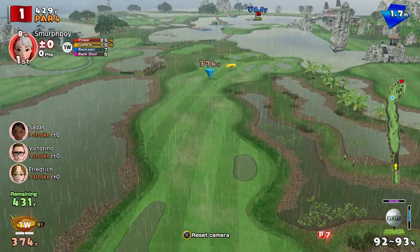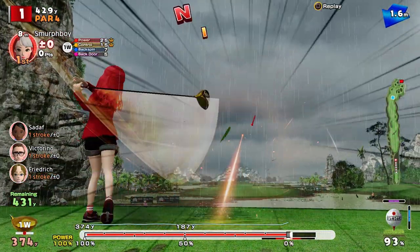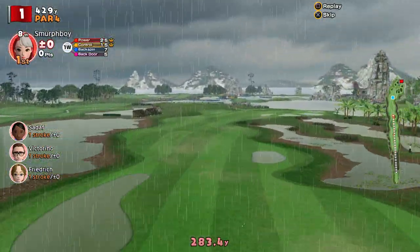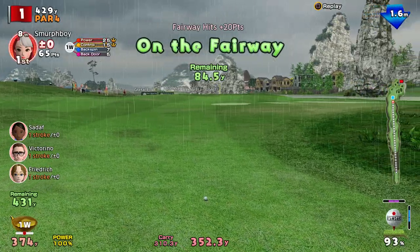Rain reduces your carry, i.e. the distance it goes on the fall. So all things being equal, you basically drive shorter and your approach shots are shorter. But it doesn't affect your putting in this version of the game.